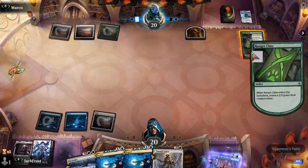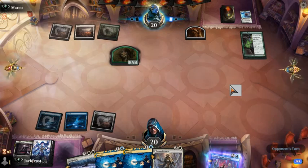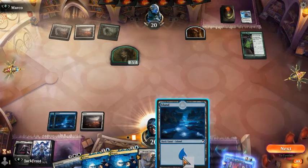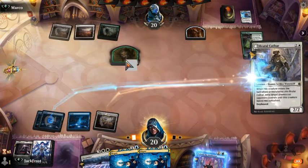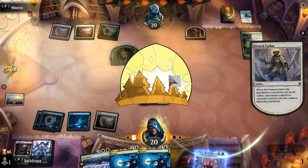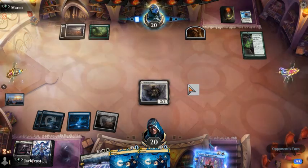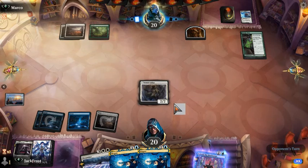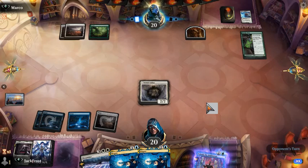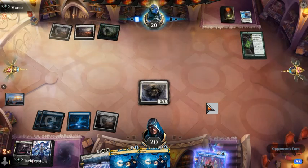Maybe we do. Ranger Class. Could have fooled me then, I guess. So now we're going to Brutal Cathar, taking the Wolf token with us, and we're just going to pass. Normally don't want to drop this down unless there's a creature out because it feels wasteful if we don't take something else alongside him. And there is a Portable Hole.